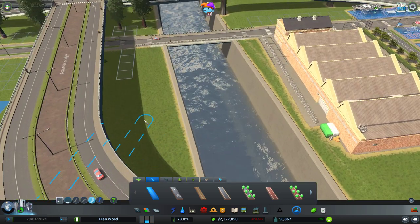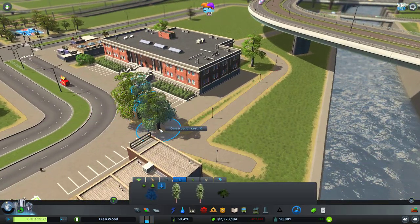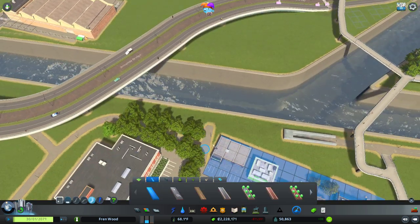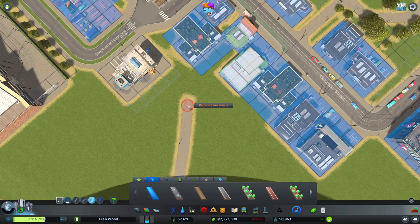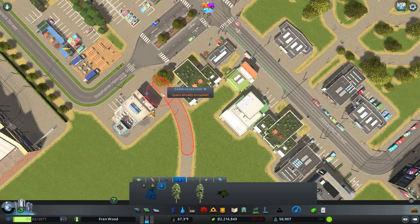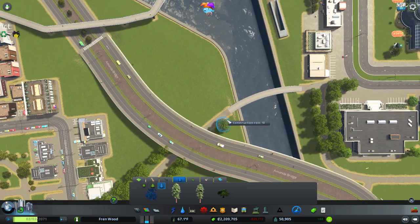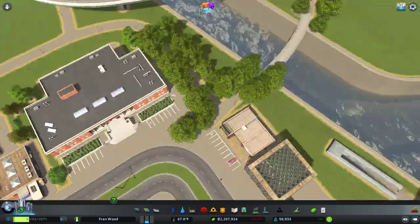We'll have that connection up there, and then we'll also have this come over to this junction as well. We'll grab some of our favorite beech trees and decorate this guy out a little bit. Let's grab our pathway tool and just snake this guy around — and it does connect. Wonderful. This will be the border to our pathway, going under the main road and just over here as well. That just kind of boxes off the area nicely.